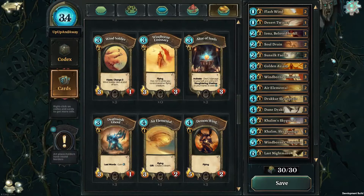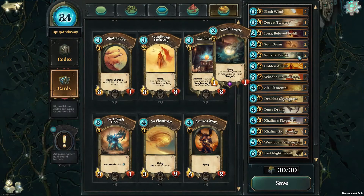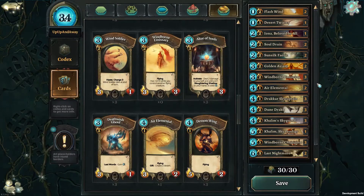So I took almost the entire decklist. I just added Iona because I think it's a neat card. I added two Sunsilk fairies because I think they fit the deck very well. And I added two air elementals to speed up the process of building desert tiles. Otherwise it's very, very similar. I haven't tried this deck out yet, so we'll just have to adopt the philosophy of learning by doing. But with that said, let's get to it.